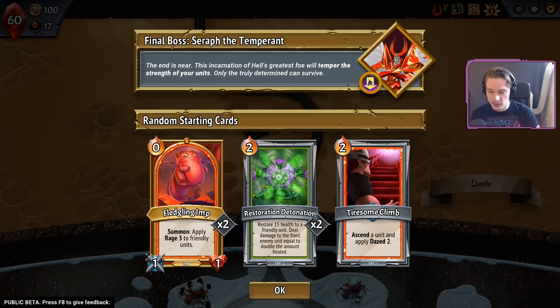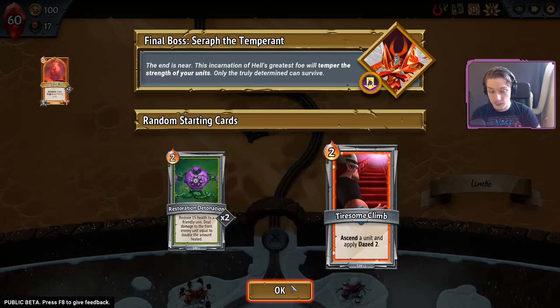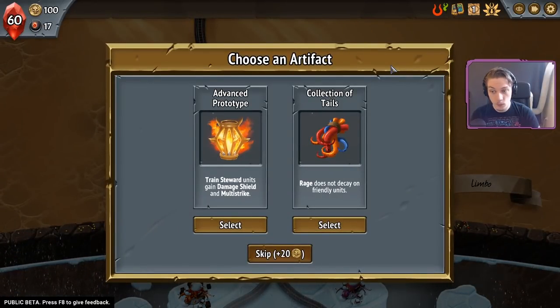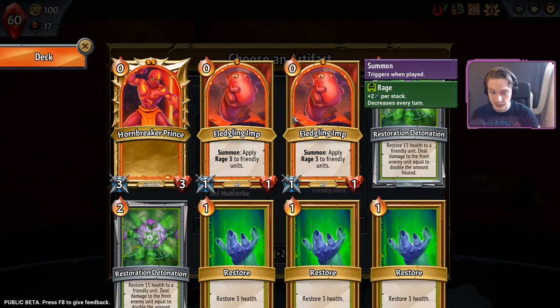Fletch on the game. One Tyson climb and two restoration detonations. Tempest is the strength of my unit, so we could do an imp deck here. Rage does not decay on friendly units — that on top of these fledgling imps is already pretty good.